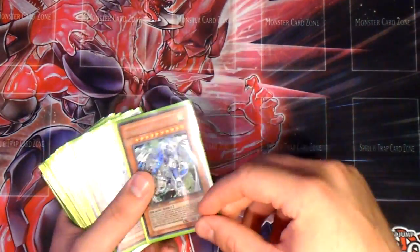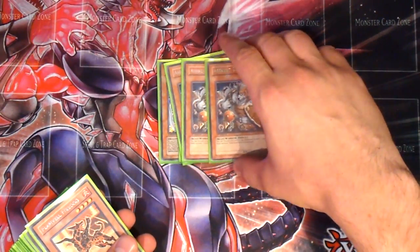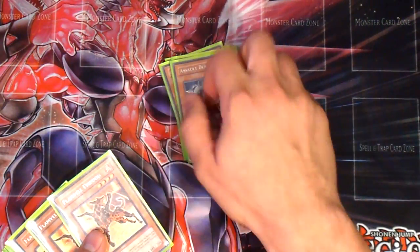So we got 2 Stardust Dragon Assault Mode, 3 Assault Mode Beasts to get the Assault Mode activated. Also late game, you can always exceed out because it's a 4-star with your other 4-star monsters you run in the deck, so it's good to run.